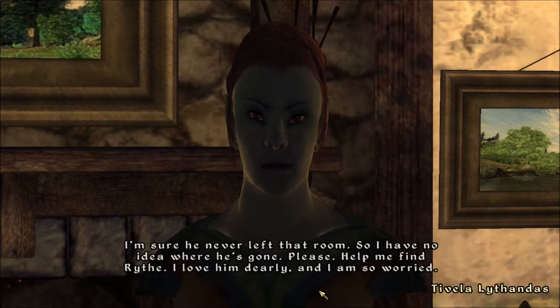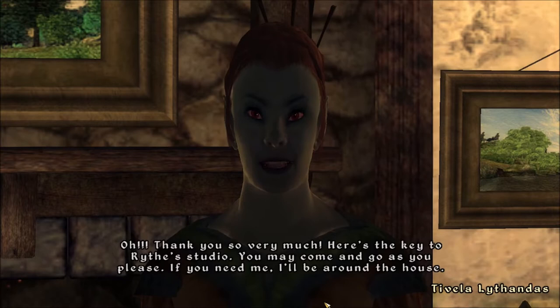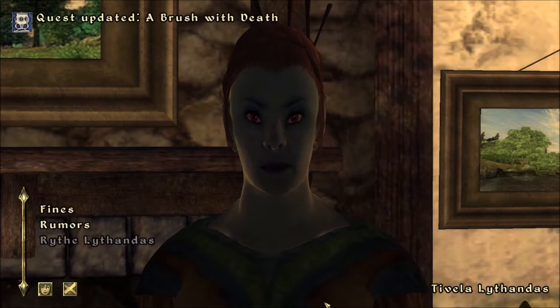Rife likes to work in his studio with the door locked so no one can disturb him. He usually comes out to eat dinner and sleep, but two days ago he didn't come out at all. At first I wasn't worried — he does that occasionally. But when he didn't come out for a full day, I unlocked the studio with a key he said to use only in emergencies. It turned out he wasn't inside. I'm sure he never left that room, so I have no idea where he's gone. Please help me find Rife — I love him dearly and I'm so worried. Well, don't worry, I'll find him for you.